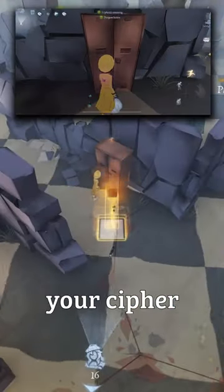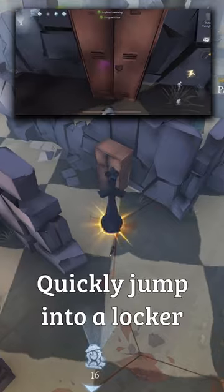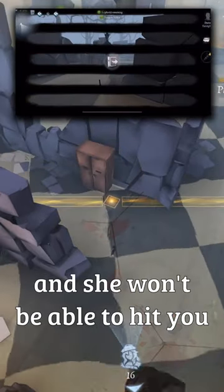Is the Sculptor monitoring your cypher machine and you're worried about getting hit? Quickly jump into a locker and she won't be able to hit you with her statues.